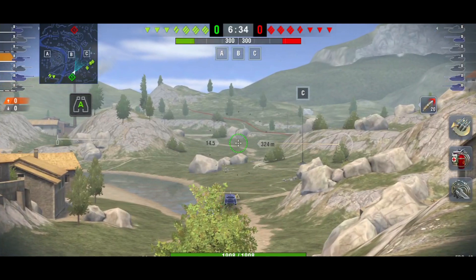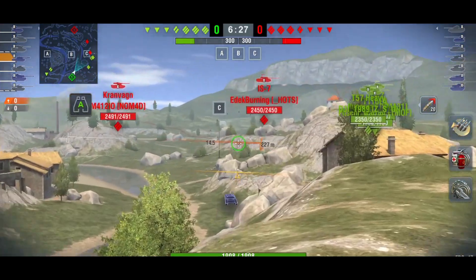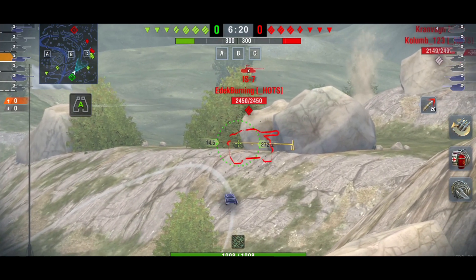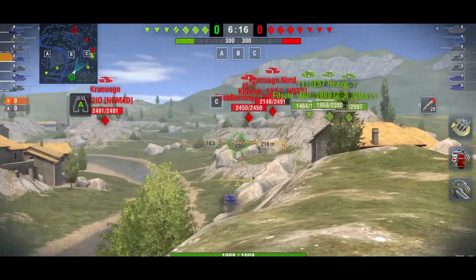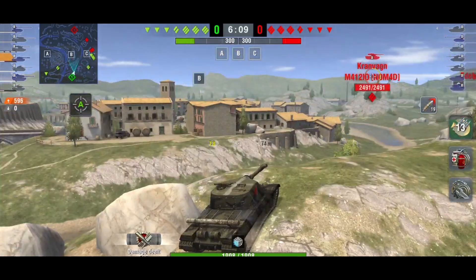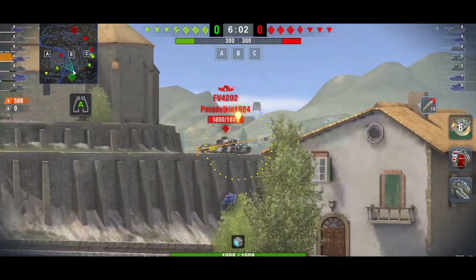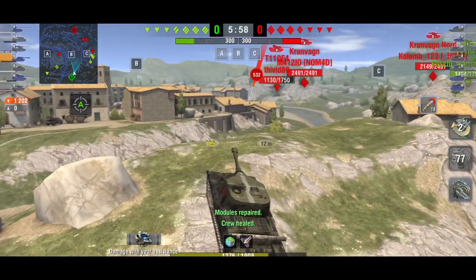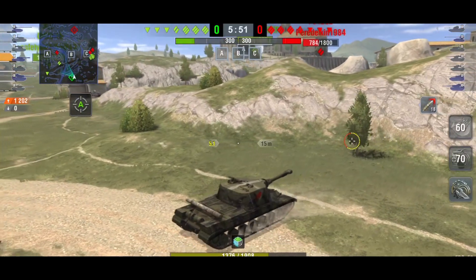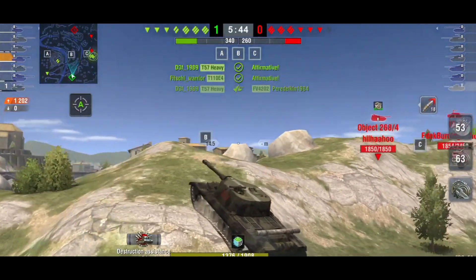We do have to watch out for the mediums because the enemy has three tank destroyers as well — if I get spotted they could tear me apart within seconds. We aim, get the shot, and land a nice AP pen into the IS-7 for 596 damage — a bit of a low roll but happy with 600. We do get spotted, and I risk staying here for another shot — just over 600 damage again. That was a bit stupid of me; if all their TDs were staring at me we'd have been back in the garage within a minute.